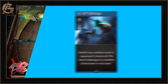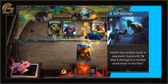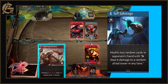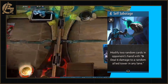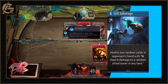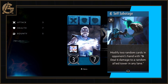Next up we have Self Sabotage, a four mana blue spell that modifies two random cards in your opponent's hand with Pulse — deals six damage to a random allied tower in any lane. I can't wait to watch my opponent decide whether or not to take the six damage hit, or to play a foresight or some utility card, only for that six damage to be their complete undoing. However, unlike the Clasmere Hourglass, this mind-game card isn't actually that good. You're spending four mana as a blue player to possibly deal 12 damage over two instances to random enemy towers, when the four mana slot is very hotly contested. You can't even use this in a lock deck, as lock would stop them from using the cards that deal damage to their towers.